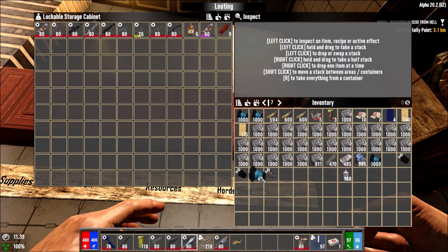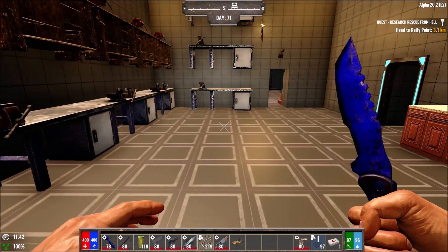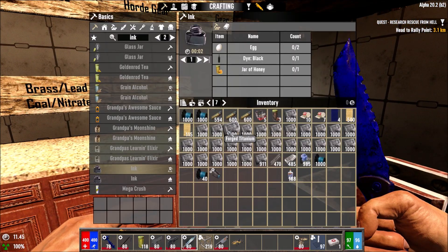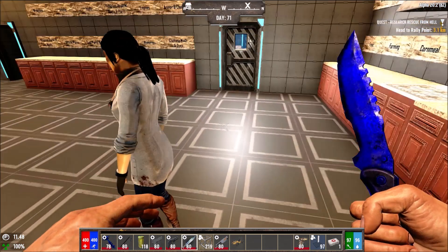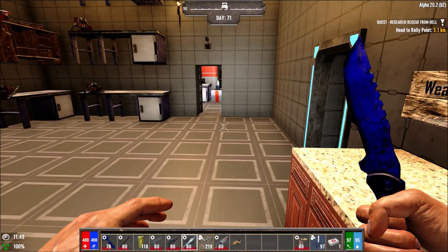As you guys are aware, my drone disappeared. I had to go 20 blocks underground to find it — it was working and everything, it just didn't want to follow me. It wasn't damaged, didn't need repairs or anything. It just got stuck in the ground and wouldn't budge. I wonder how the hell you fix that.